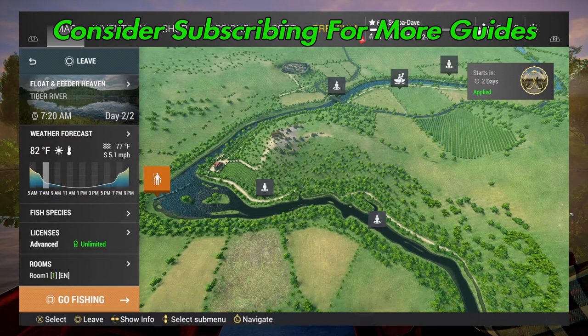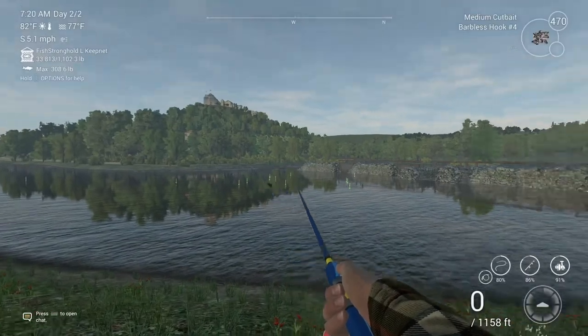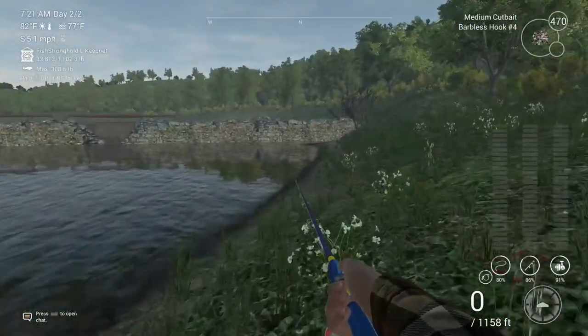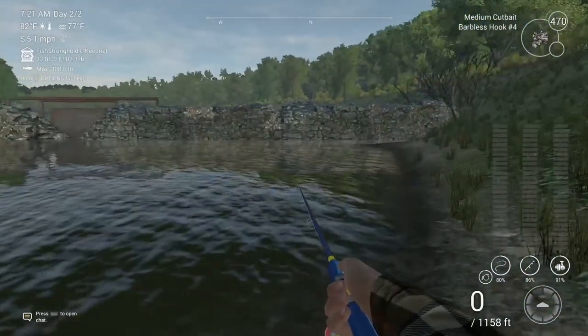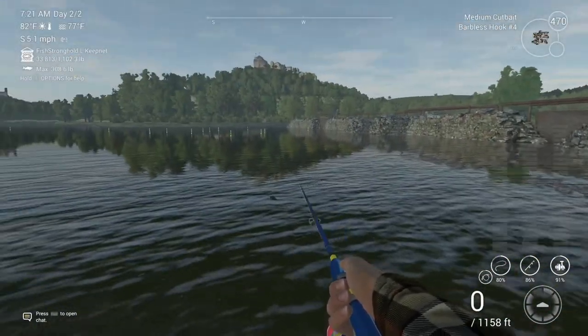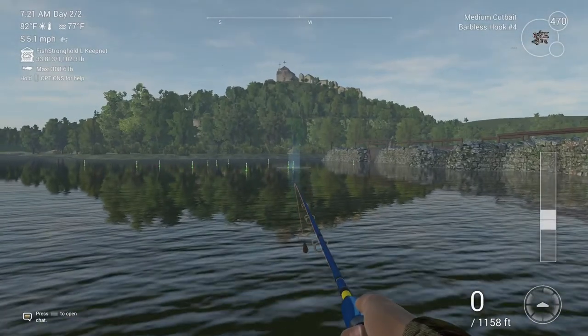Welcome back folks to Fishing Planet here at Typer River. I'm going to show you how to catch a unique eel. You're going to want to spawn in at Float and Feeder Heaven and come down here with a bottom rod with medium cut bait on a number four hook. Come all the way down so you don't have to cast real far.